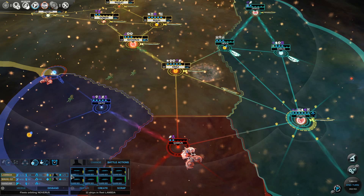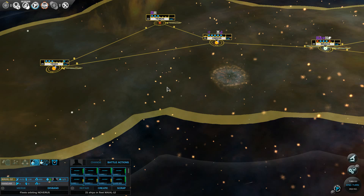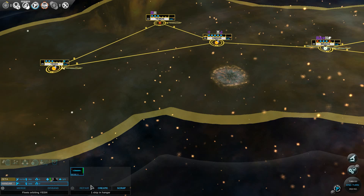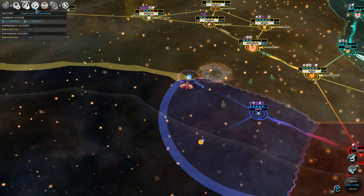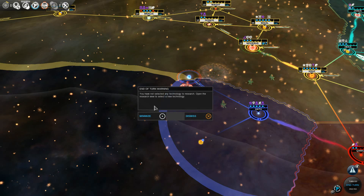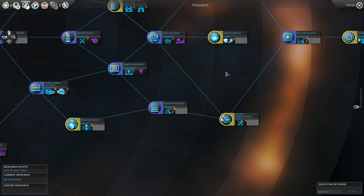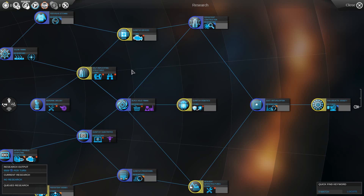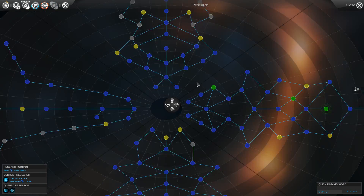I wonder if anything will let you break through these guys — yes, it does. So now they're just producing ships for me. Fifth military fleet — they have the most ships. I forgot — I hadn't done my research. I think Quantum Robotics — self-operating structures for additional cargo capacities. That'll be useful.